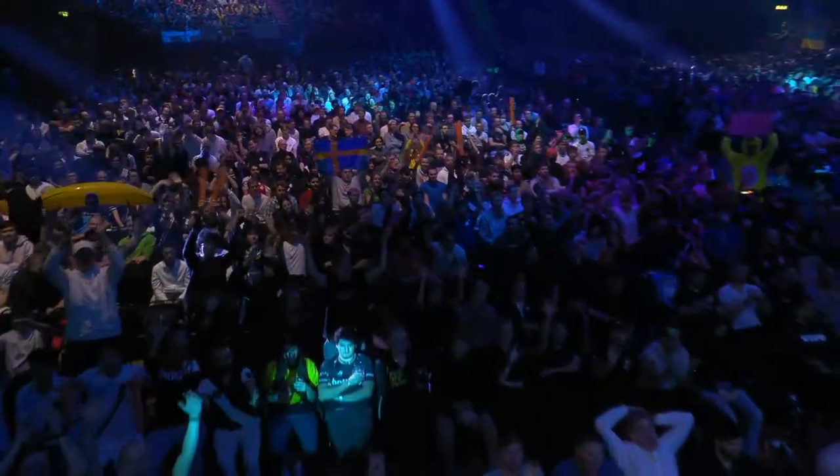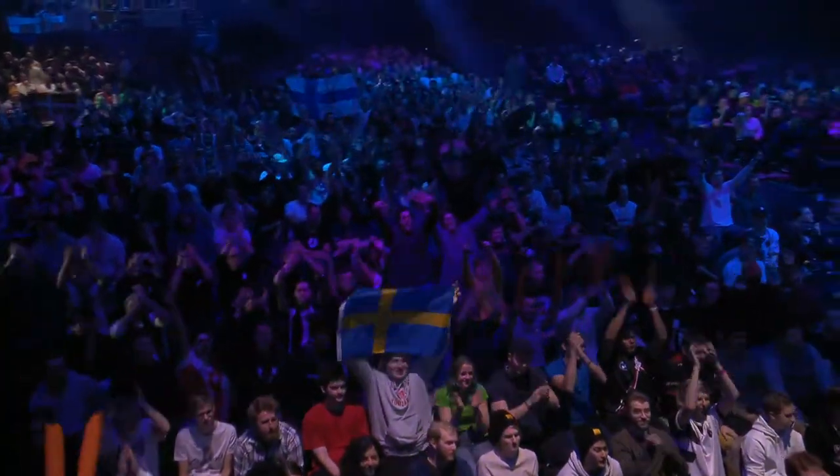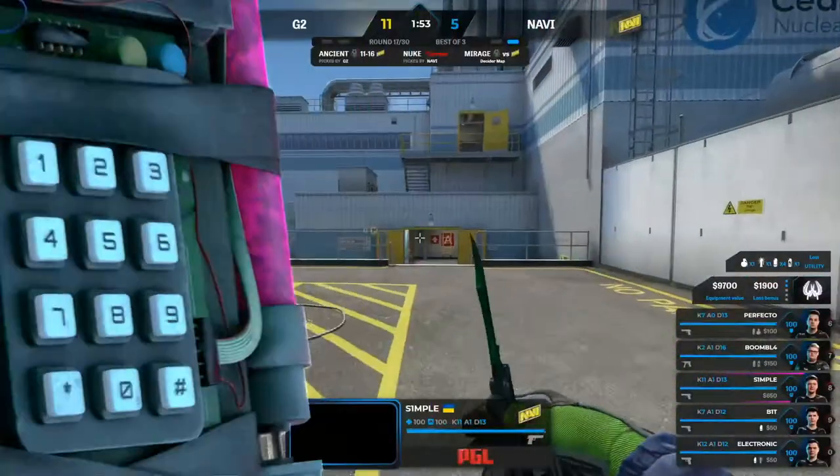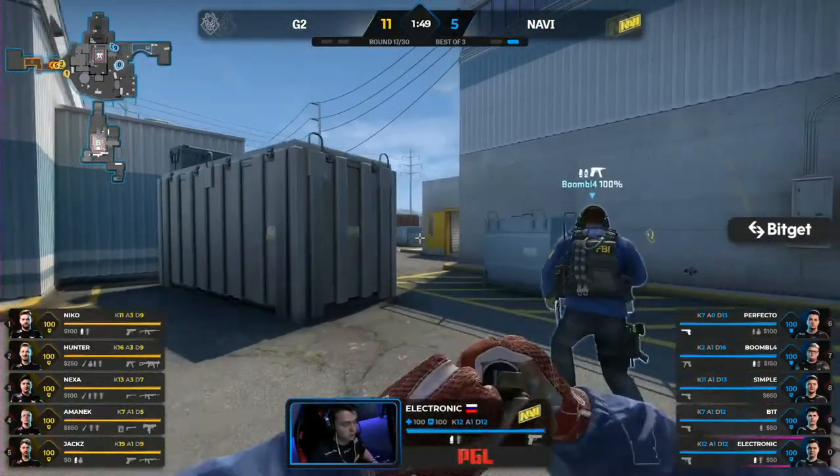We've actually seen Na'vi go for more conservative approaches in the second half, especially on their T-sides. So right now the question is will it be a force buy? Well, we can answer that — the Deagles are out, the 572, the armor's there, the util's light. But Na'vi, they're really up against it here.